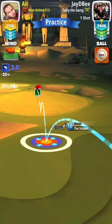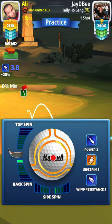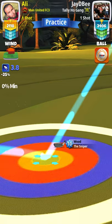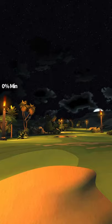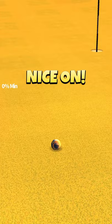For shot number two on hole three, we're going with our sniper at minimum distance. Use some backspin and aim directly at the pin, but a little bit short of the pin. We're adjusting zero percent at minimum distance — in a headwind you would use five percent for elevation. Great shot, but our speed is a bit fast. Use a little bit more backspin.